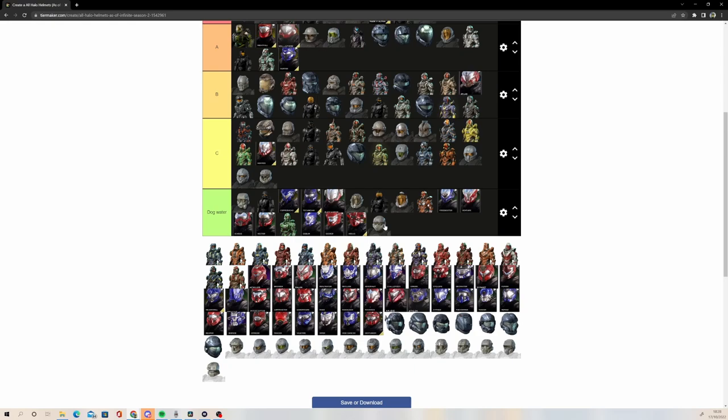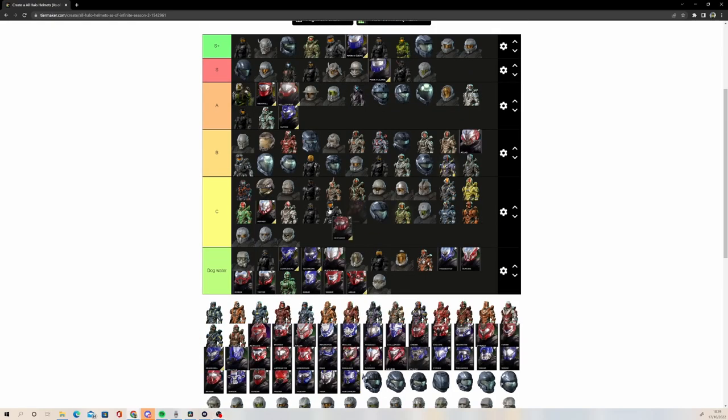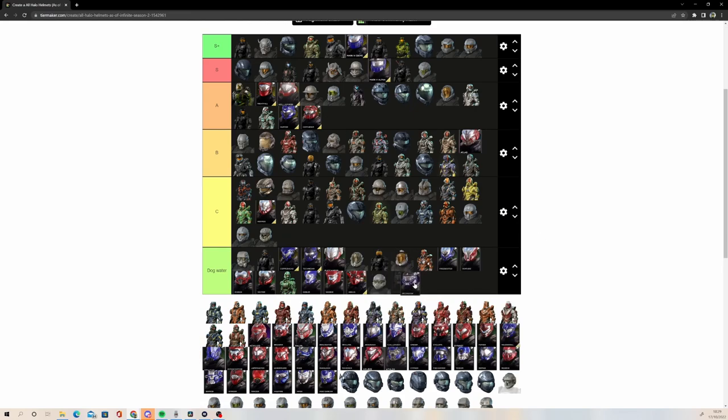It is such an ugly helmet. Centurion, however, is pretty cool — A tier, I like that helmet. Decimator is the Mark 5B but ugly — dog water. The Mark 5B though is an S tier helmet. It does a great job of being that sort of recruit helmet, but its design overall just looks better, and with all the different attachment options you can make a really cool Spartan that doesn't actually look like a recruit. It's pretty iconic as well because of Noble 6.